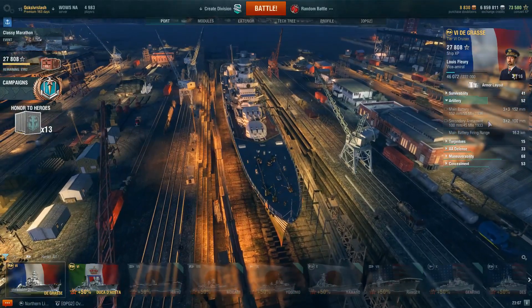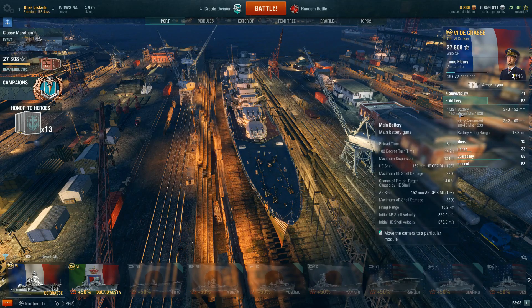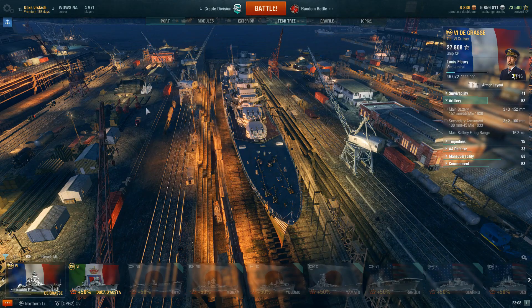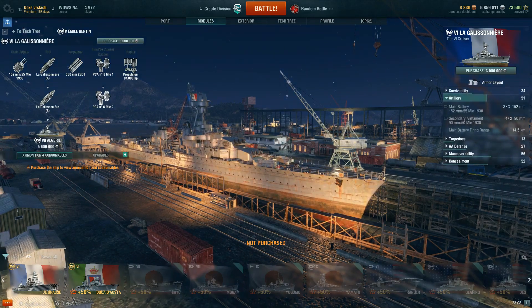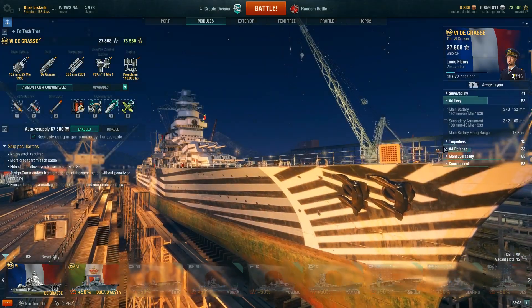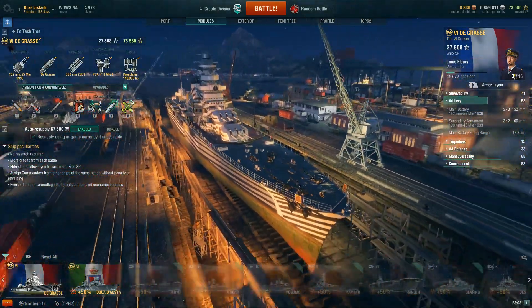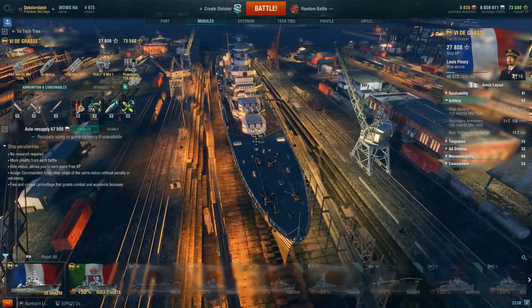Where she becomes a little different than La Galissonniere is her main battery — they fire a little bit quicker and turret traverse is the same. The performance is pretty much the same, just a touch longer range out of the De Grasse. With these French cruisers you really do tend to kite and stay outside and do your damage from range, and that's where I've had success.